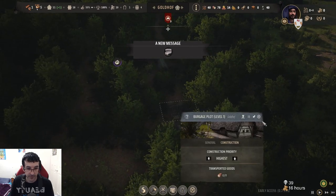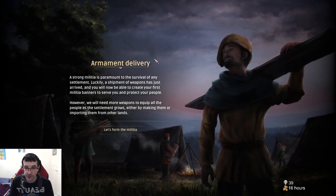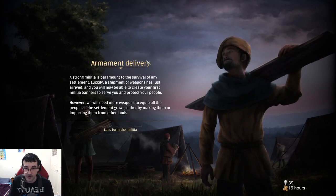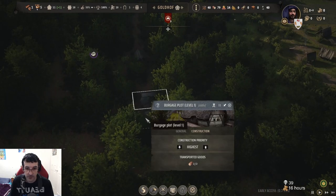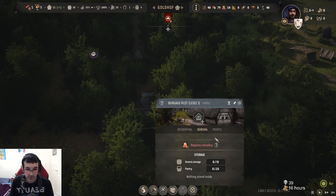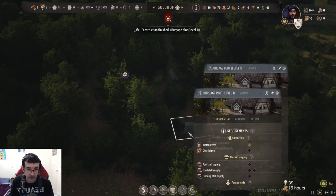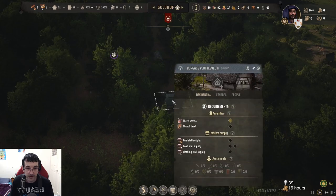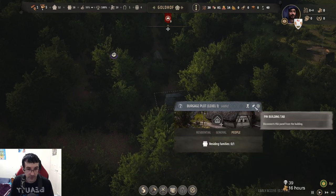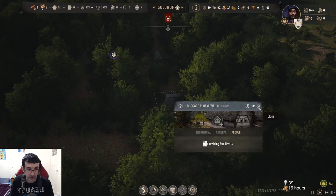I pinned something — damn it. A strong militia is paramount to the survival of any settlement. Luckily, a shipment of weapons has just arrived so you'll now be able to create your first militant banners to serve and protect your people. Bro, what are these people mad at?